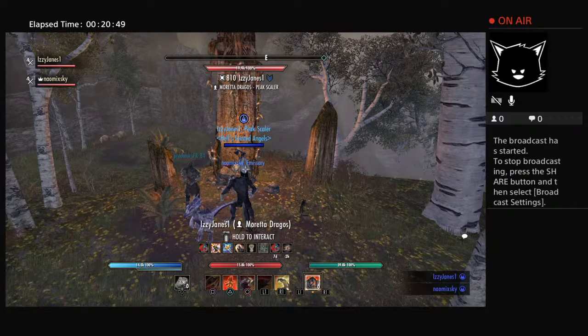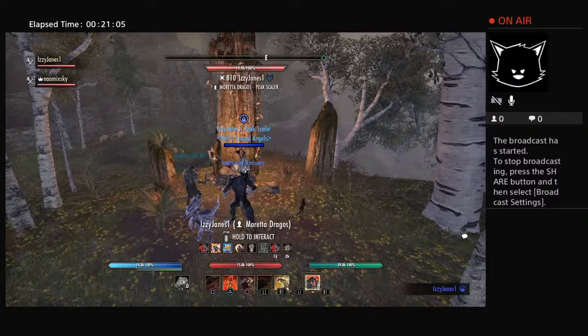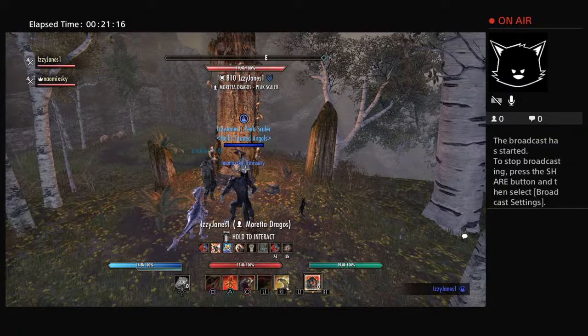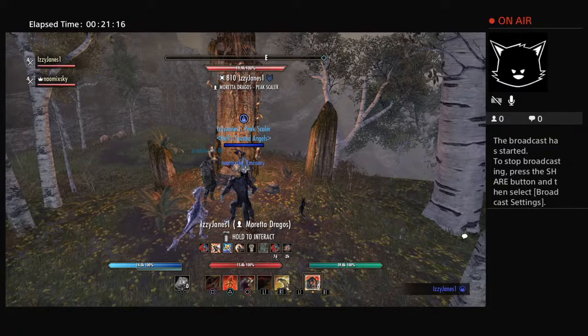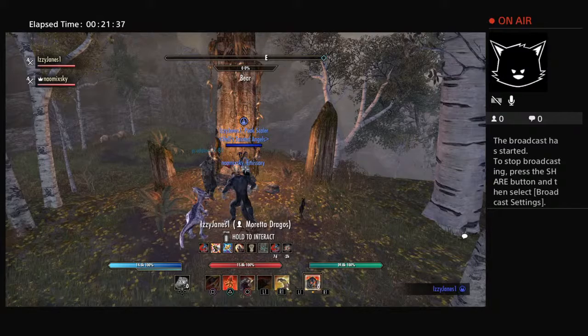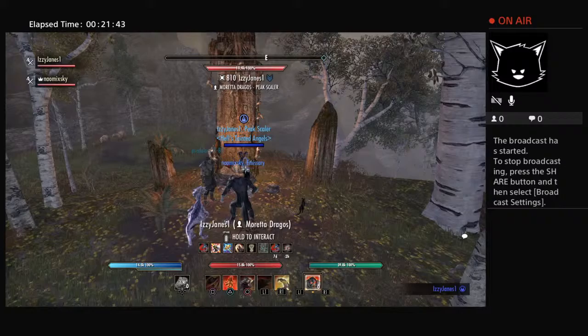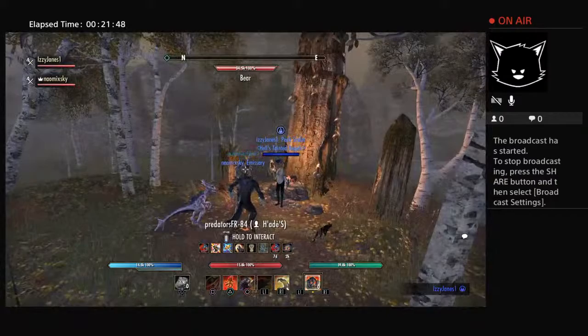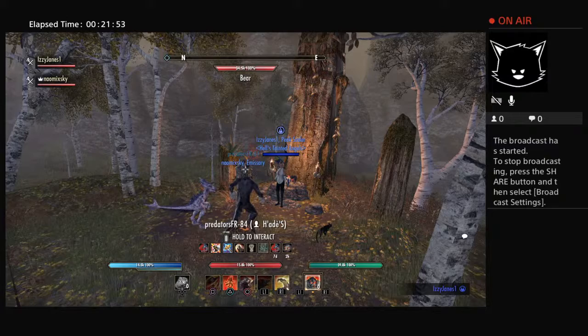A couple more things to add: to level up your werewolf, unlike normal skill lines where you just slot them on the bar and they level automatically, with the werewolf you need to have it on your bar and kill things in werewolf form for it to count. If you don't kill things as a werewolf it won't level. Also, a lot of people ask about the white werewolf — when you get high enough in the skill line you'll get an ultimate choice. The Berserker gives you a dark-colored werewolf with higher DPS, while Pack Leader gives you two werewolves that fight with you and that's how you get the white werewolf.